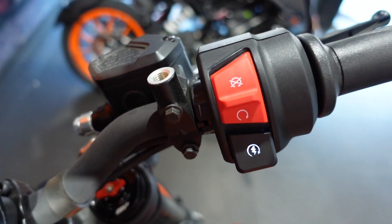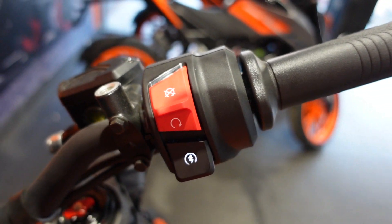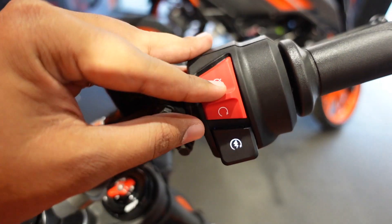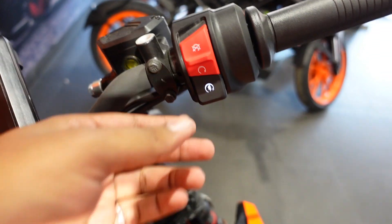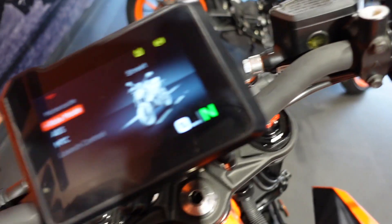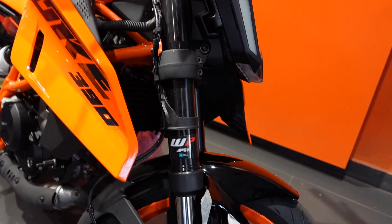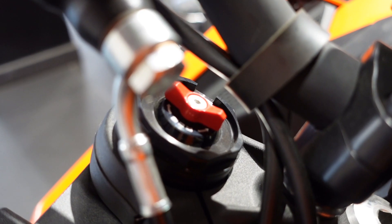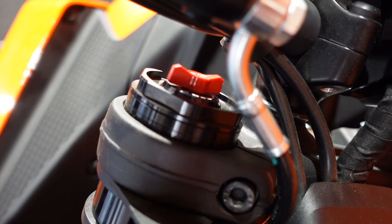There is also a pass light/dipper button on the bike. We have a switch for turn indicators and the horn. The ignition switch on this bike is totally new — it is a bit different in design compared to the previous generation. This is how it works: this is to turn on the engine, and here we have the self-starter.